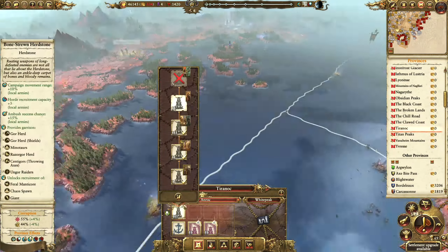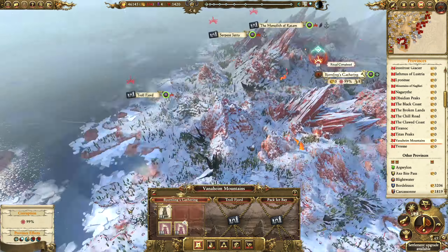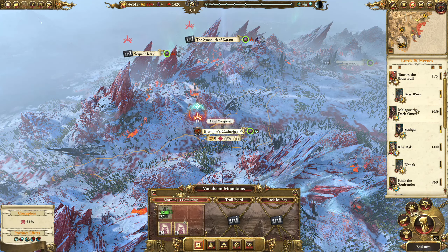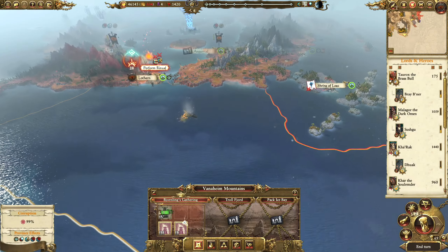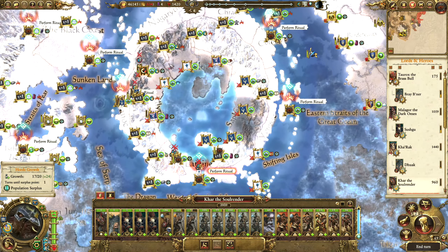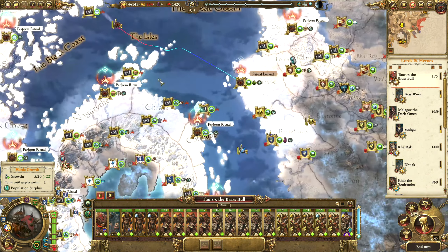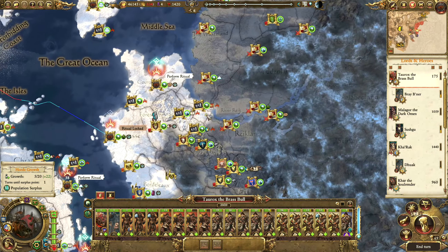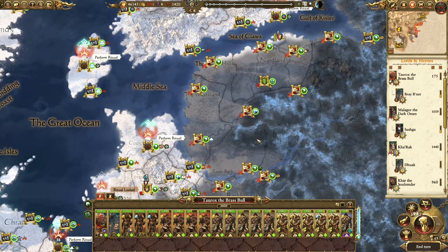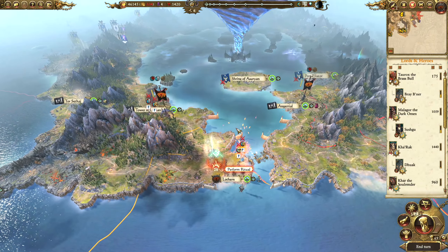Next time around we'll just continue in Ulthuan. With these two armies it looks like we're going to take out Ulthuan pretty fast - with Karak and Kar splitting off, they're going to be able to just destroy all of these center settlements and we won't even need Taurox. We're going to send Taurox over to the Empire and we'll probably just use him to annihilate Reikland. So that should be fun. That's it for now though, hopefully you guys have enjoyed it - thank you very much for watching and I'll see you in the next episode. Goodbye.